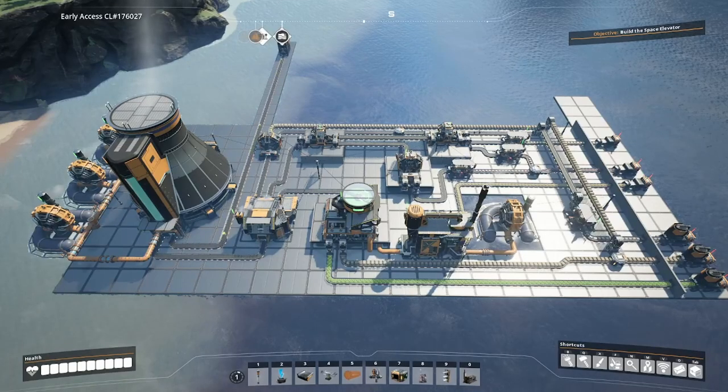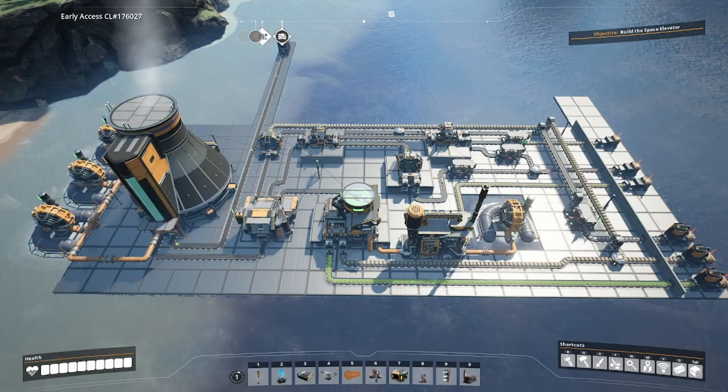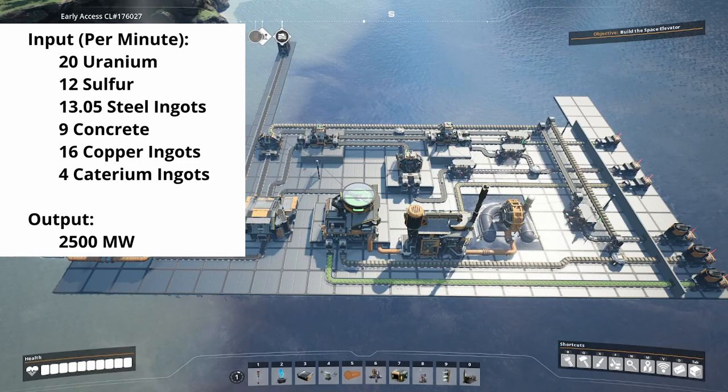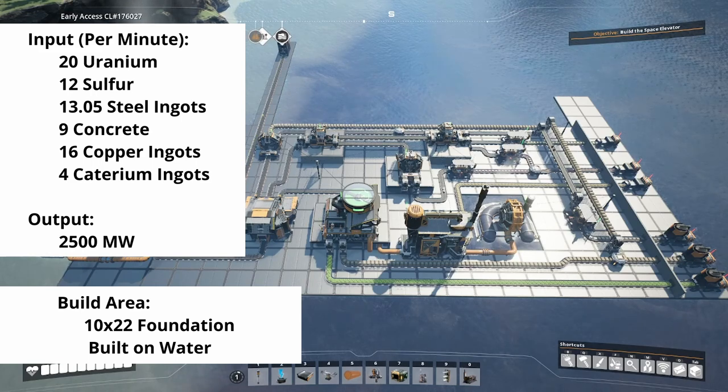Before we get into the build, I want to make a note about this design. This is a very simple build and there are much higher yield builds available if you're willing to take on greater complexity. If this is your first time getting into nuclear power, I can't think of an easier way to do it, and this is still pretty high yield. If you were to take all of the uranium on the map and convert it into this design, you would get a bit over 250 gigawatts of power — more than enough. That said, it's a little under half of what you can get using uranium power alone with alternate recipes, which we'll cover in a future video.